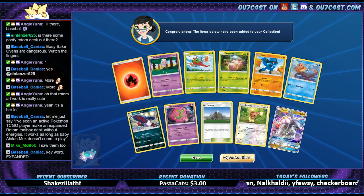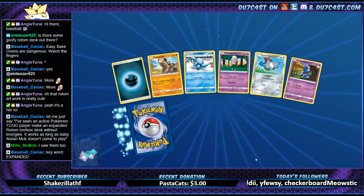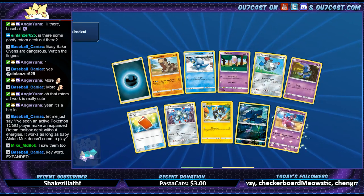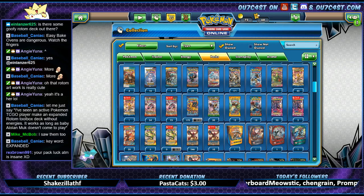Bunnelby. Alright. Murkrow. Yeah, Drapion — where we at here?